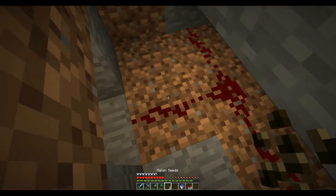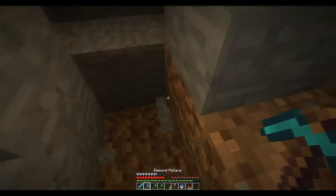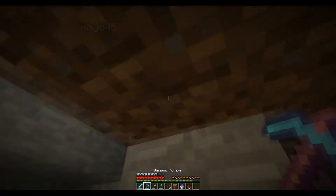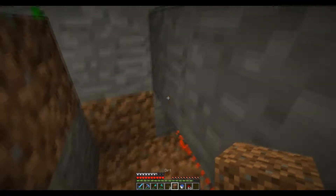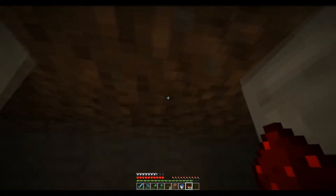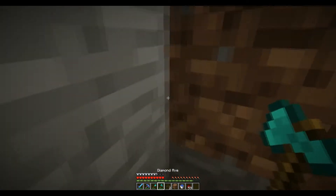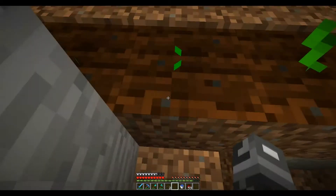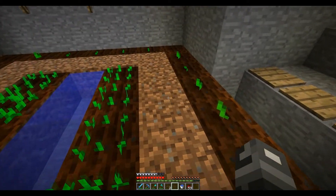Stand on those pressure plates, see if it's going to go down to this redstone. Good. So that's the crops. We probably shouldn't have planted and put water in yet. Take out the water — make sure you have a bucket though. You should probably take out those pressure plates too before you place down the pistons.